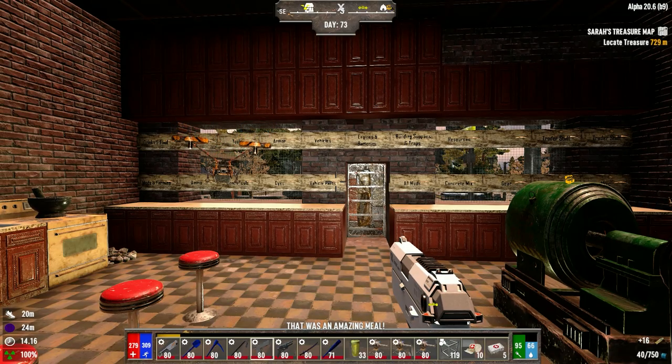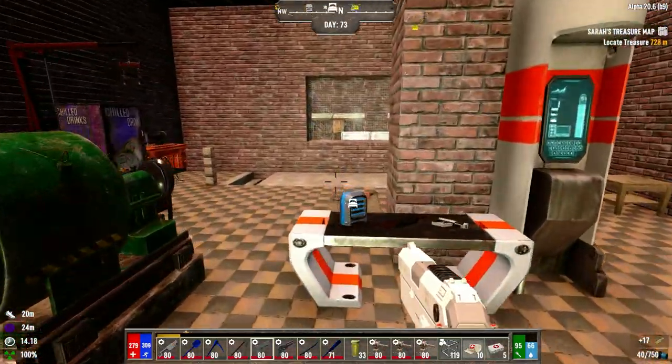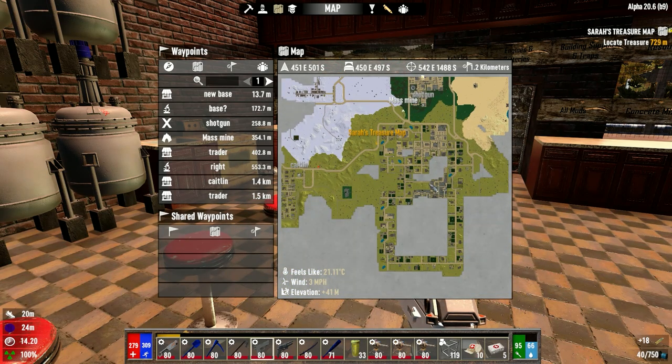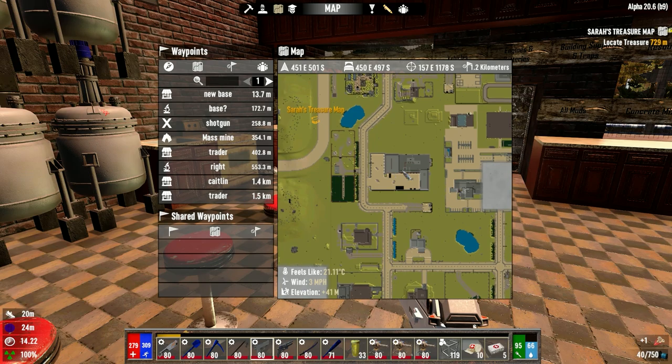Hey everyone, welcome back to Similist and the Darkness Fools Mod. Last episode we went into the wasteland a bit and it was intense. We're going to try and clear out this whole town over here, basically going over to the outskirts. These outer buildings — we're only going to go for the important ones. For example, last episode we went for the army camp over here.